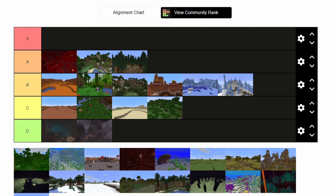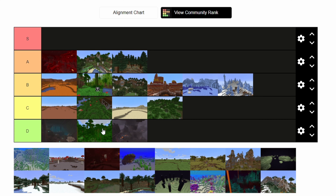Here we have plain old generic jungle, been in the game since 1.8 back in the heyday. It's a nightmare to traverse, kind of ugly wood, and the jungle temple is probably the most useless structure in the game. I have to put this in D tier — it's not a good biome.